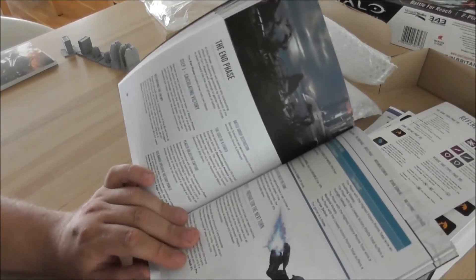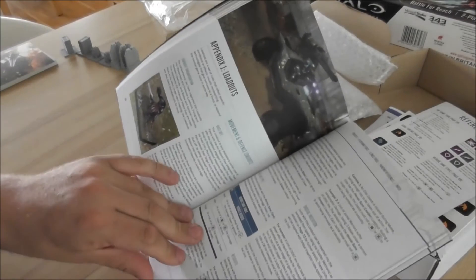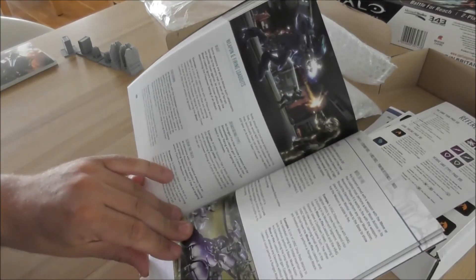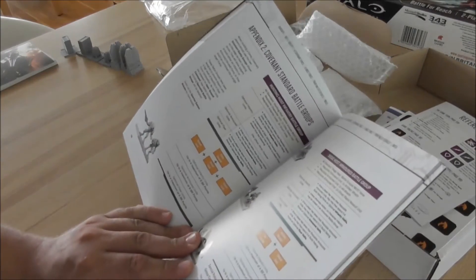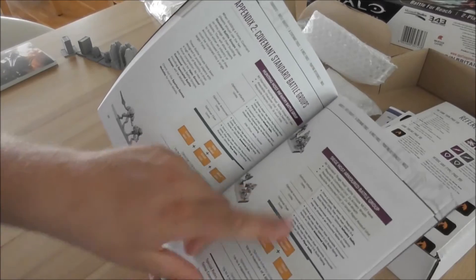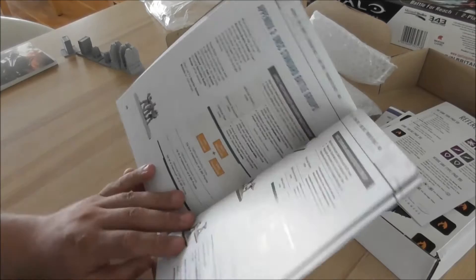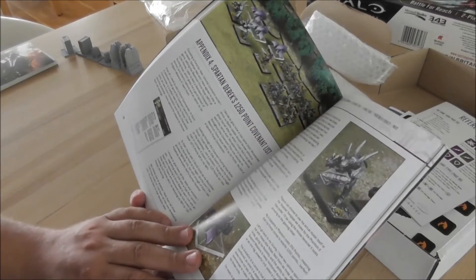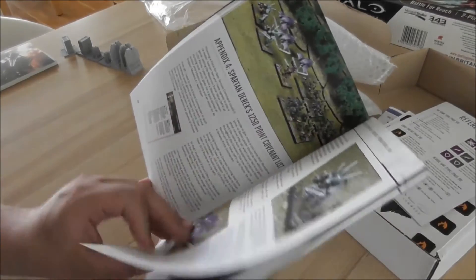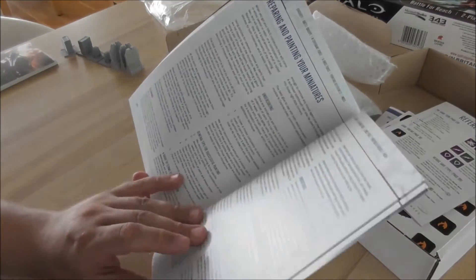End phase: calculating victory points. Loadouts — special rules the model may have, explained here. And then we go for the battle groups, here are the appendices: Covenant standard battle group and the siege host armored battle group, so that you can always choose, and then there will be specialist groups coming up with new models. There's an army list on why Derek has chosen these models for the Covenant, and one for UNSC by Neil himself.